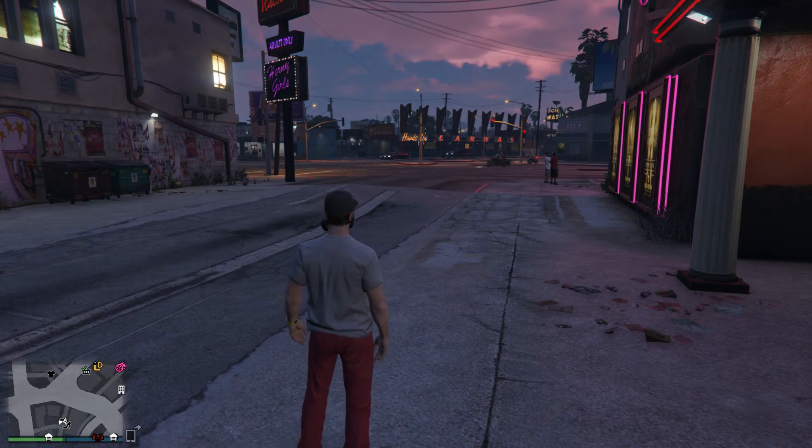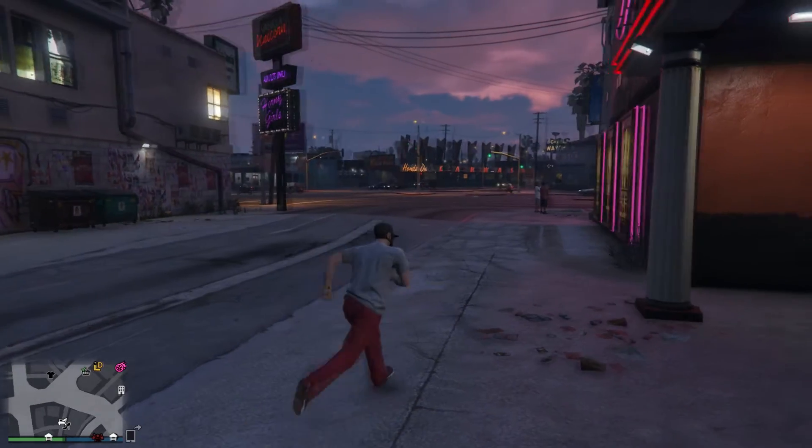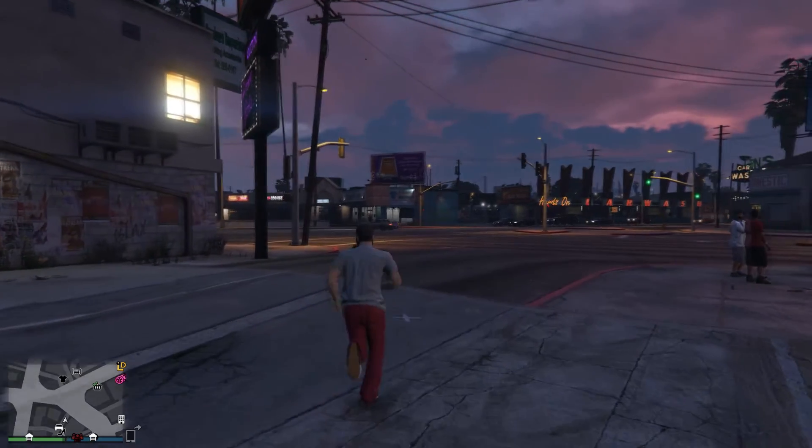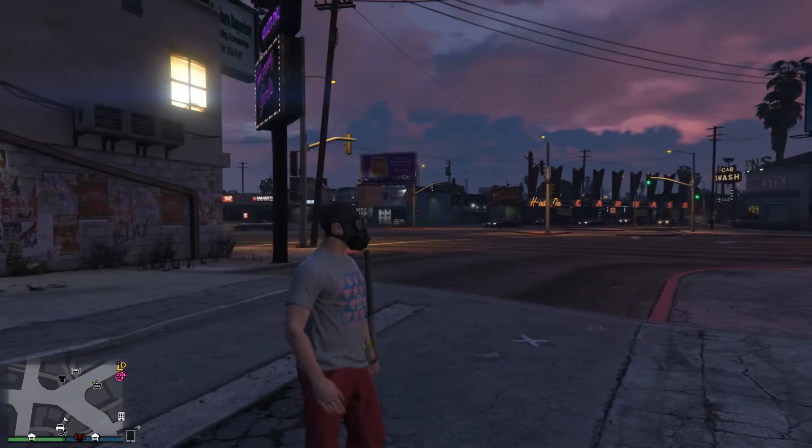Save this as an outfit and do not get into a car. Go ahead and run over to the clothes shop right over here, as you can see, and save it as an outfit. Don't get into a car, otherwise the flight suit tube will disappear.